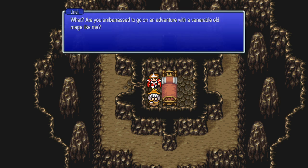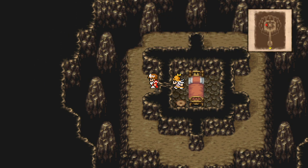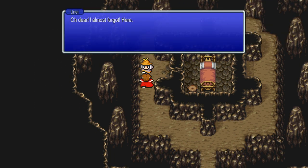Well, what are we waiting for? Let's be off! You're coming with? Are you embarrassed to go on an adventure with a venerable old mage like me? I thought not! Une joins the party. She gives us the Fang of Fire - another elemental fang, so we should have three in total. Only with all four fangs can you get past the statue of Zonda guarding his tower.